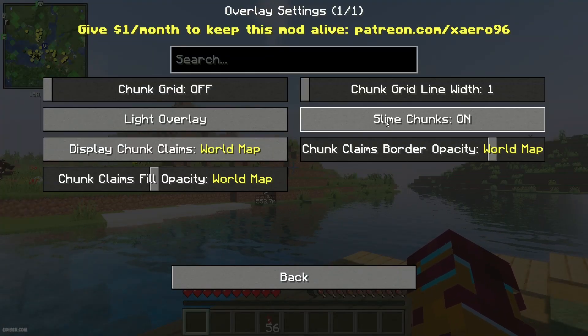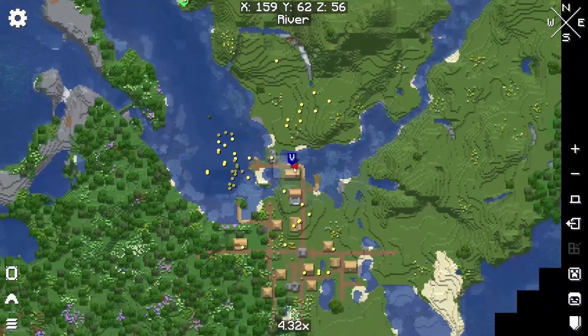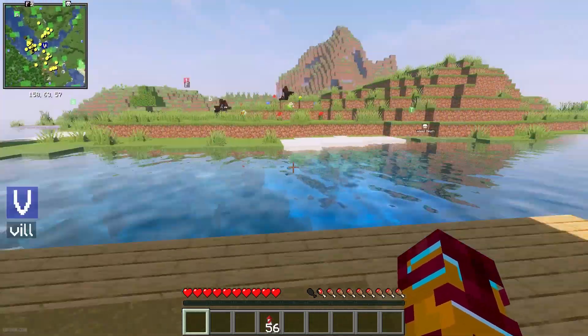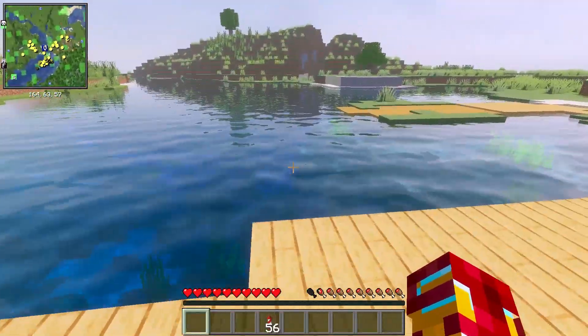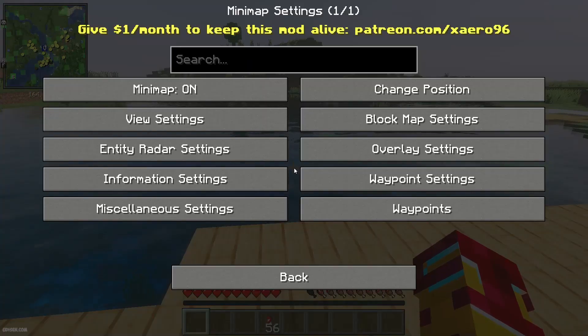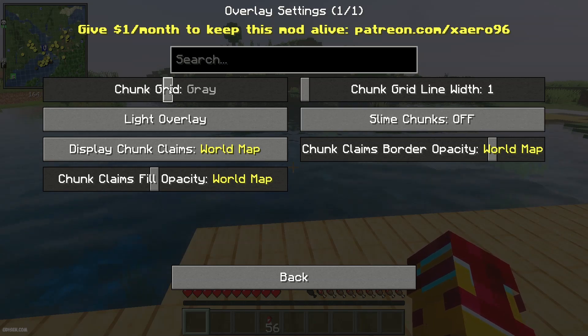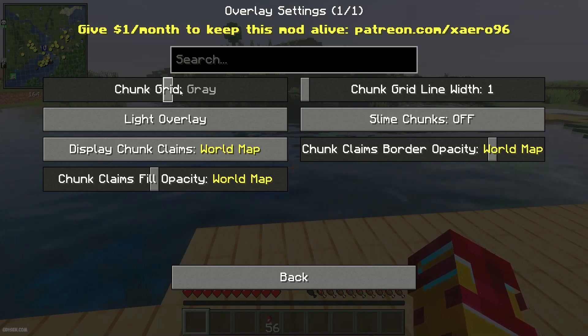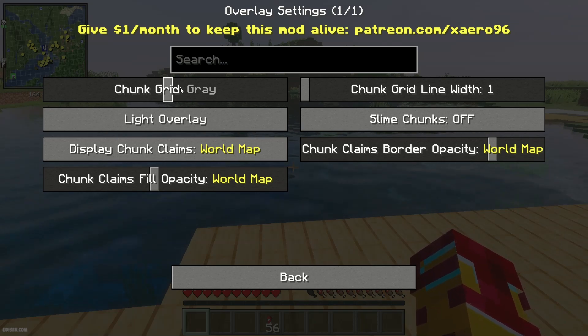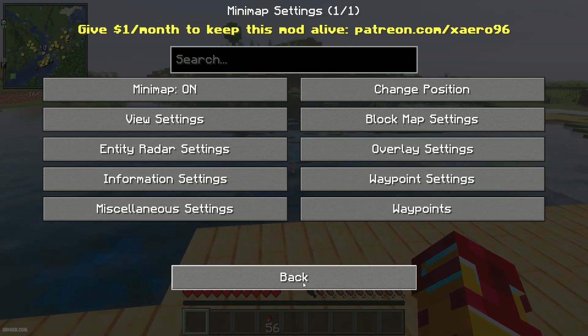You can also use overlays — for example, activate slime chunks to see them as green highlights on your mini map, though slime chunks are not visible on the world map. You can also enable the chunk grid, which is useful when building or working with machines from industrial mods.